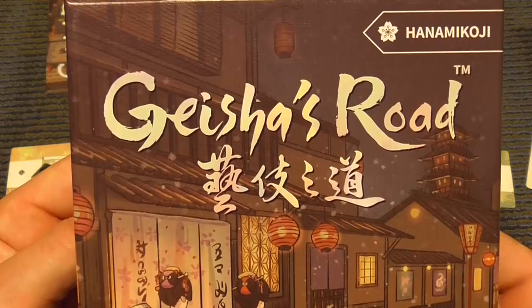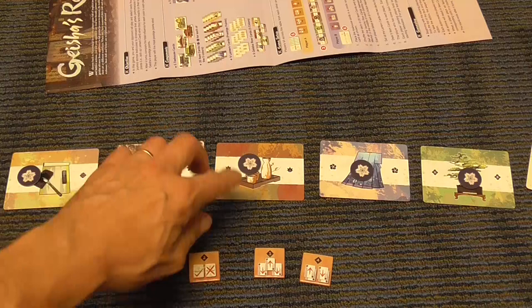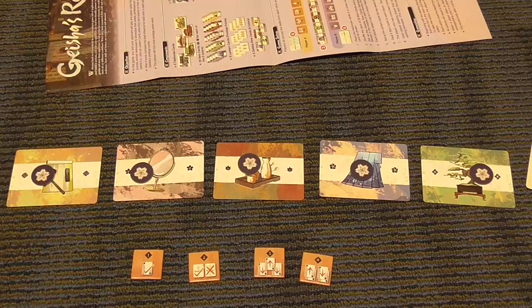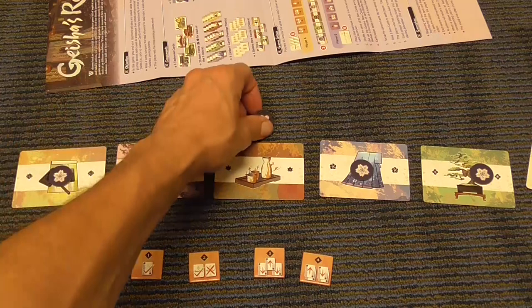Still more of a filler, but there are more steps to be taken. We have here a line of cards representing the favor of different Geishas, indicated by different items they specialize with — the writing set, the mirror, the bonsai, for example — and we place a token on each. This is a game for two players; each player will sit on a side of this row, and when you have the favor of a Geisha, you will move the token on your side, and that is how you will score points.